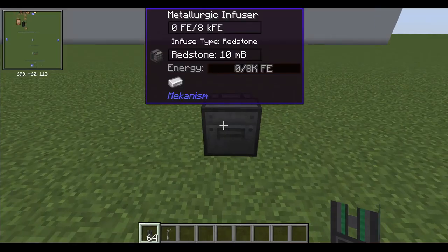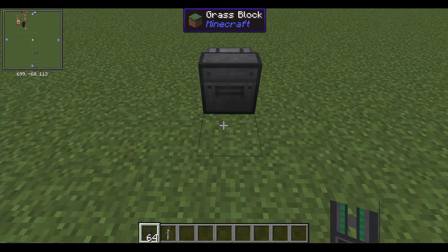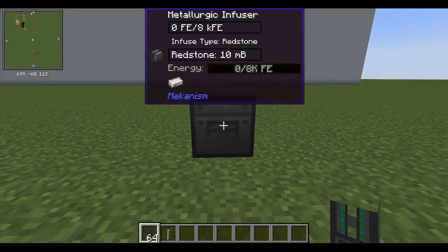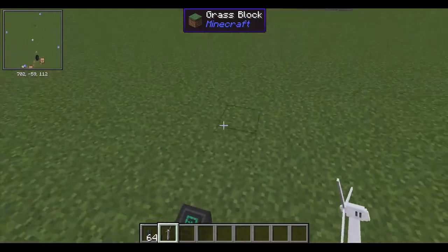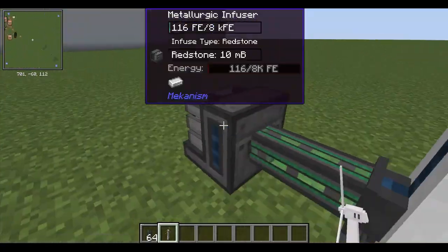Now we provide electricity to the machine. It doesn't matter which side we connect the cable from, so feel free to connect it from the front, for example. And now the device has successfully produced infused alloy.